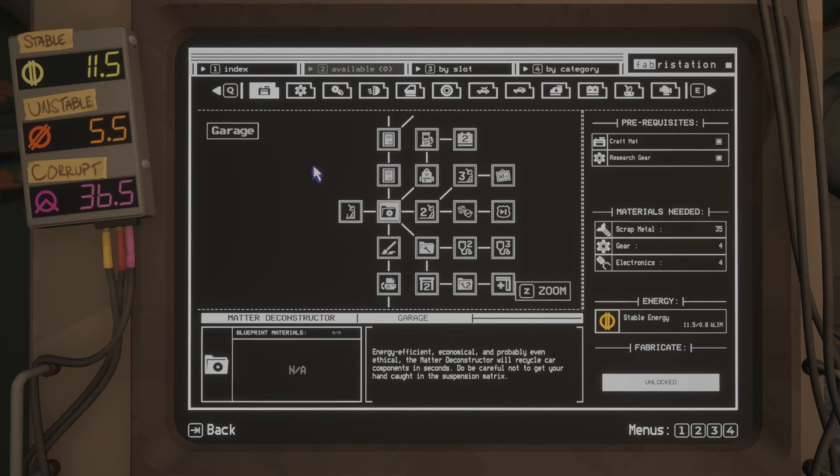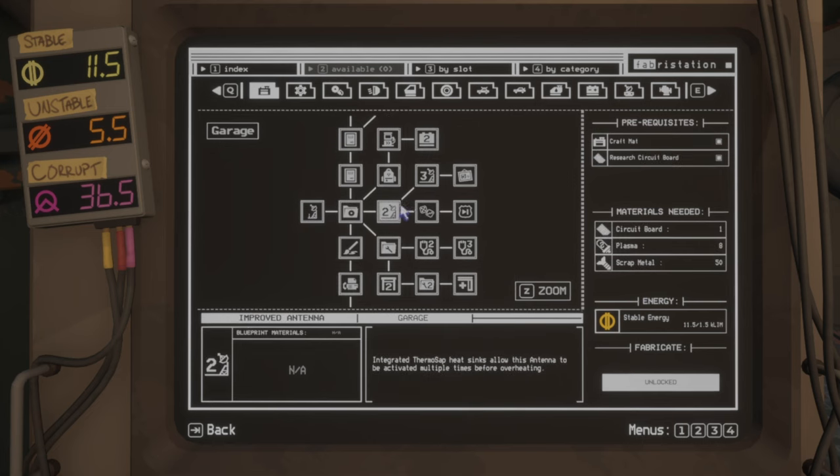To unlock upgrades you need to scan anomalies, and in some cases you need to unlock previous ones first. So you need to build one before you can access the next. The next thing after the deconstructor is the improved antenna, which gives you three scanner charges.